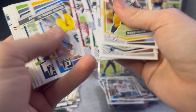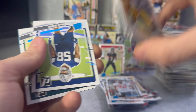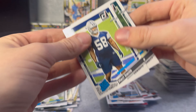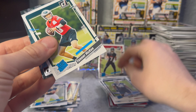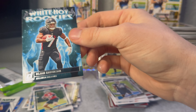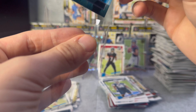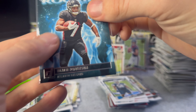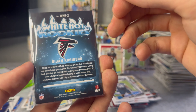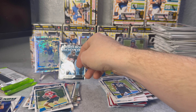We got Najee Harris. I think I saw a Falcons logo on that back card. We got Mazi Smith, Tanner McKee, Bijan Robinson on the White Hot Rookies - straight to the PC. I like that card for sure, definitely love how these look. They're not numbered or anything but it's a sweet looking card right there.